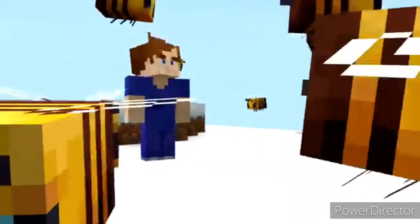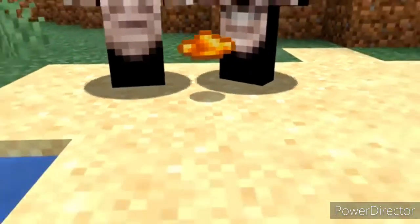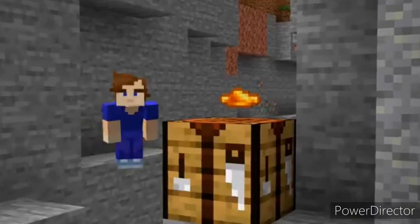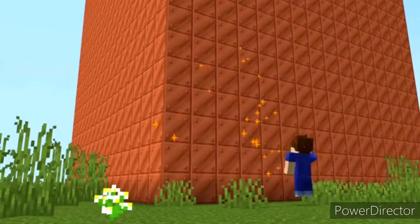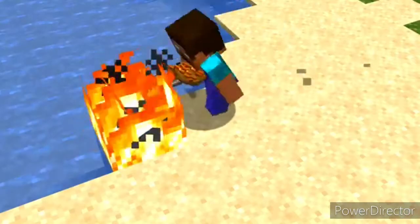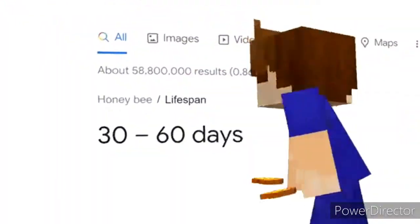Number six: an early version of the Buzzy Bees update in 2019 had a secret item added to the game — crystallised honey. We don't know exactly what it was for, but some people think it would have been a food item. All of its uses got fulfilled by the honeycomb item instead. Any references to crystallised honey were removed less than two months later, so this item didn't even last as long as some real honeybees can.